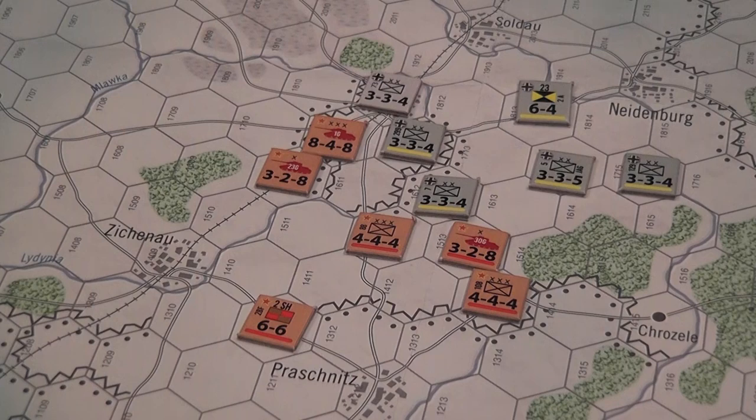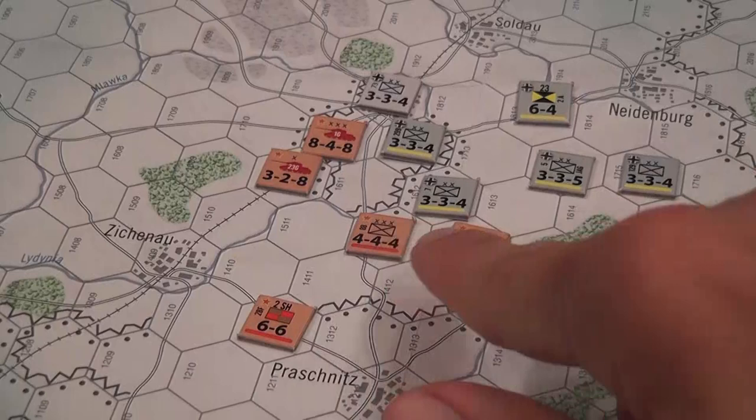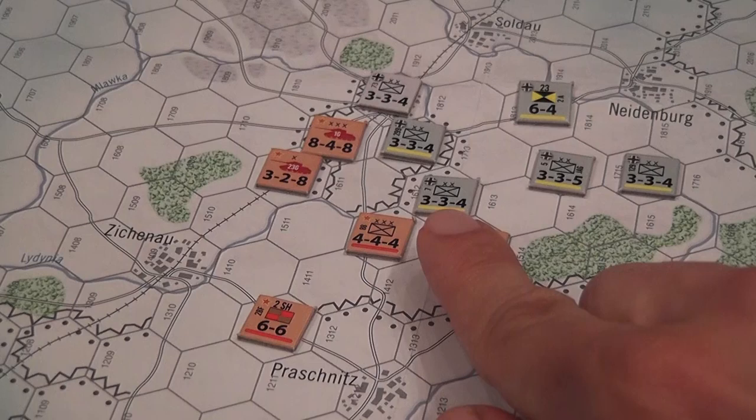Within that zone of control restriction, you can enter a controlled hex, but many units have a movement value of 4, so it won't be easy. These zones of control are very sticky — the German player needs to use those to slow down the enemy as much as possible. For combat, after the units of the active command have moved, units adjacent to enemy units that have been activated can attack.